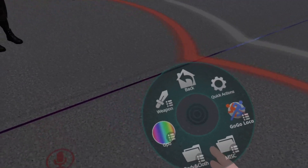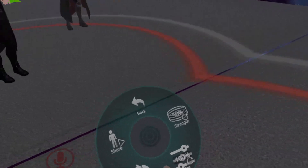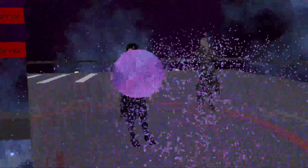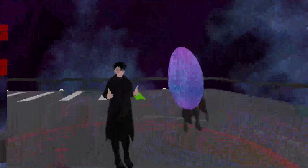We have GP particles and I'll go over the basic controls. Hands open is to attract particles. Point is to push. And if you do a fist, it starts condensing the particles.